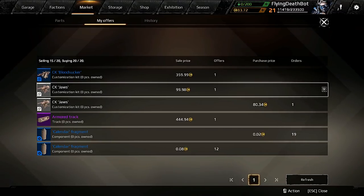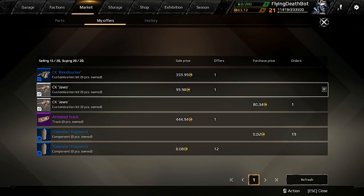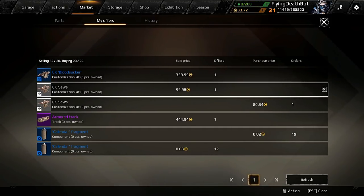We're going to talk about trading today, playing the market. So you're going to see these are my current trades that I've got right now. I'm trying to buy a cosmetic item here for $3.59, another Jaws here for $99. I'm purchasing one for $80, I'm selling one for $99. And right there you can see what we're going to be talking about — the margin.